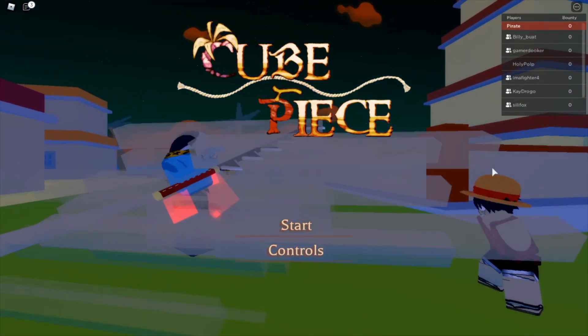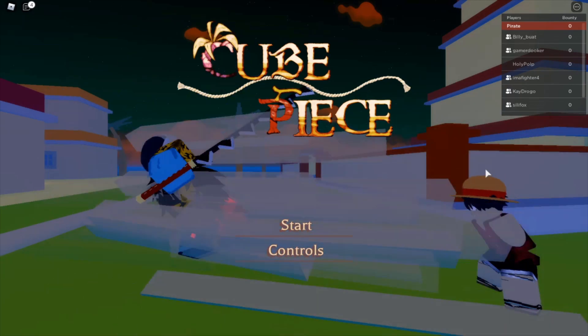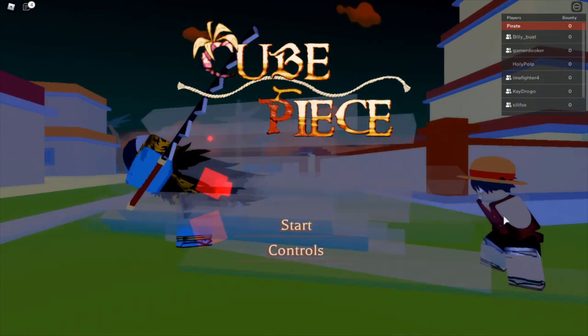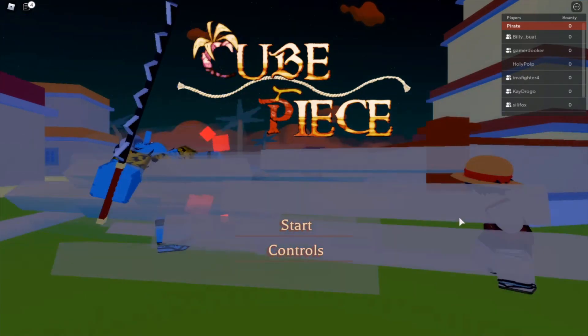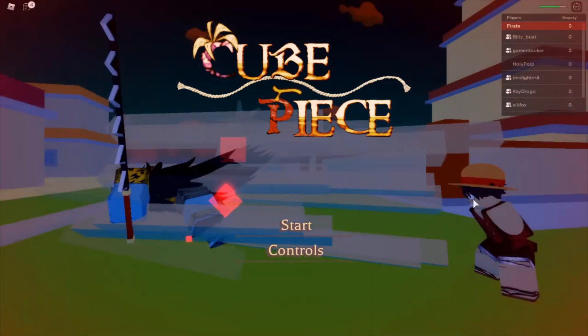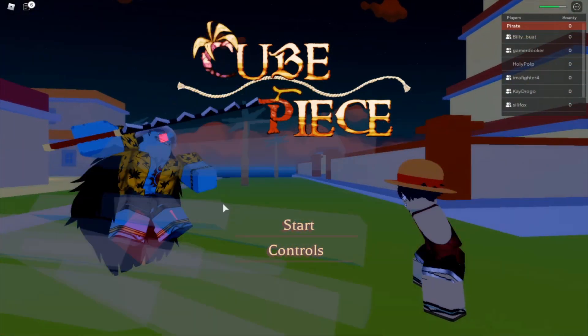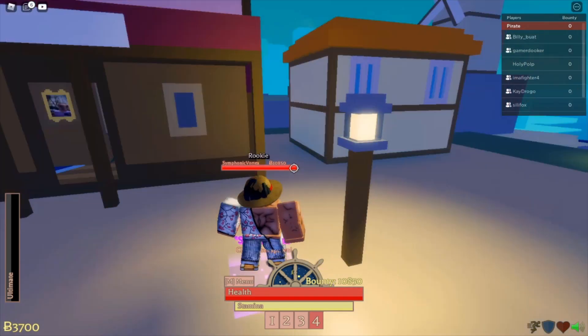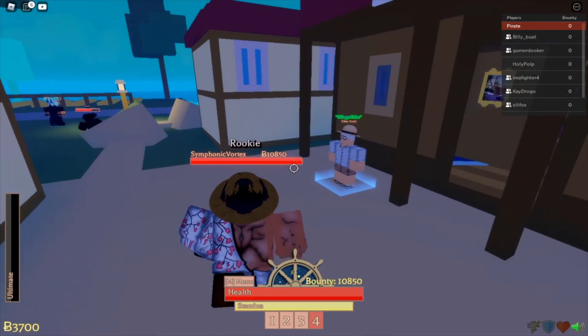All right, so we have a new One Piece game here and I get to check out this fruit. You see this guy just absolutely beating the crap out of this guy — and he's smiling while he's doing it! So today we get to showcase Gum on this game, guys, and hopefully we'll be able to do all of that. Let's go ahead and get started.